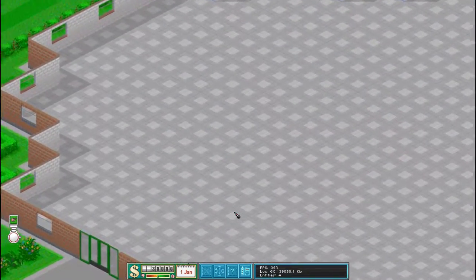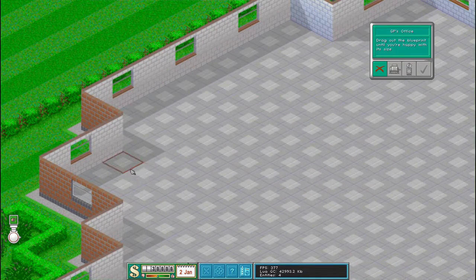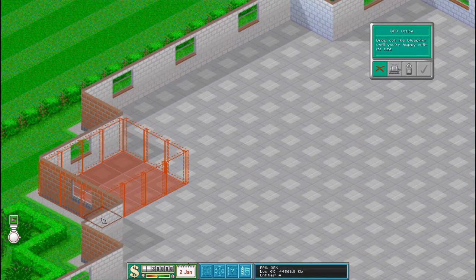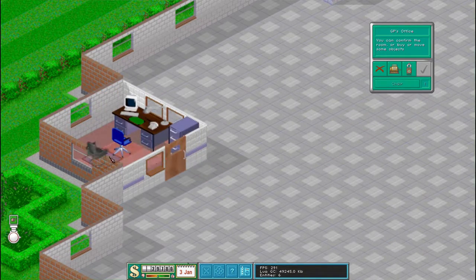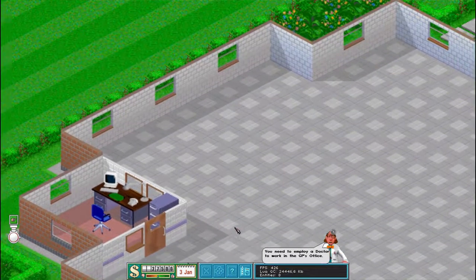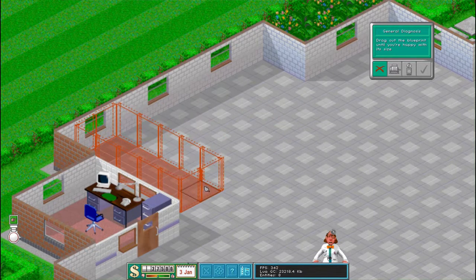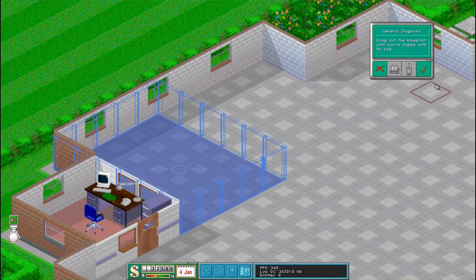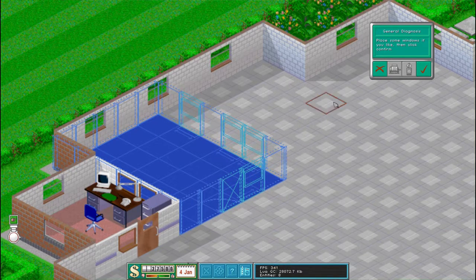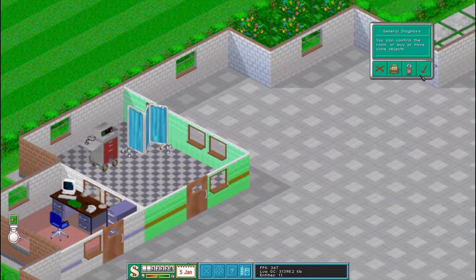Slow down time. Oh, it fits nicely there, doesn't it? Yes. We'll have one of them, one of them, and we want the chair. We want some general diagnostics, and that should fit nicely. Just there, like that. There we go. So that is looking pretty good.